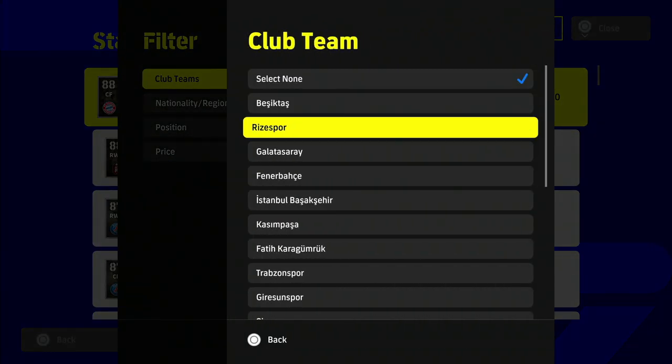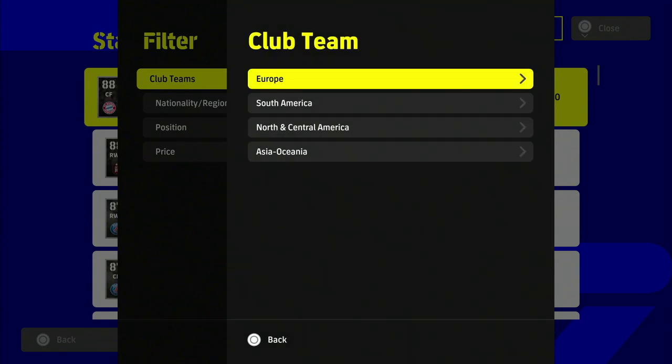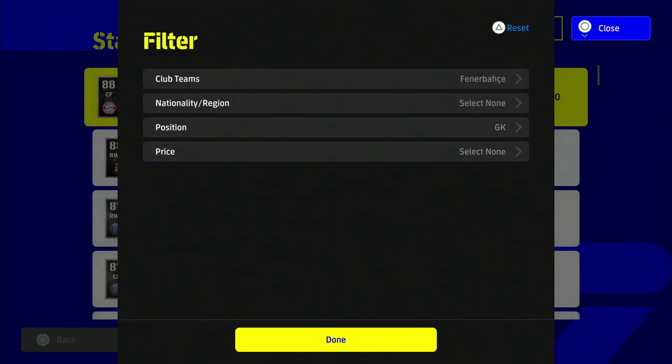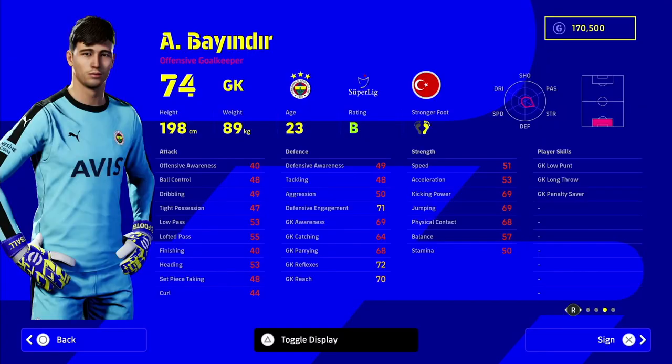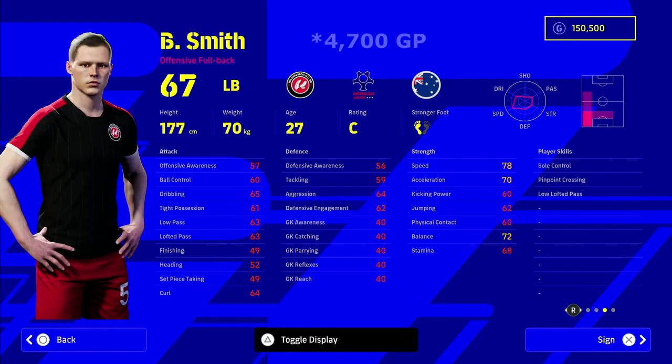First up is our goalkeeper - I want to splurge a little and spend about 20k on Andier, the Fenner Batches goalkeeper. He's 198 in height which is massive for a keeper - huge under high balls. He's got great player skills: low punt, long throw, and penalty saver. Really nice stats overall, and he's only 23 years of age. I've played a couple of games with him and he hasn't let me down yet.